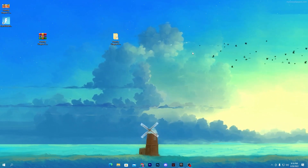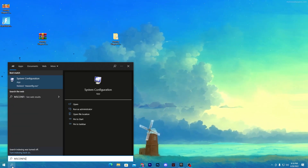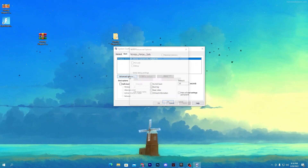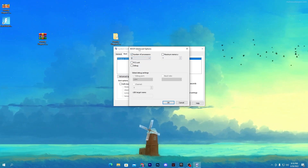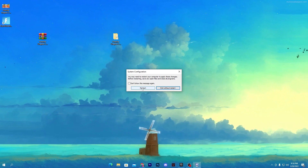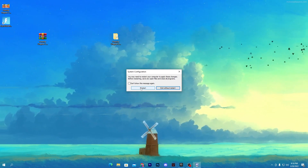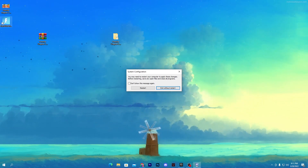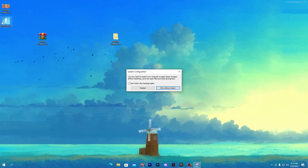Now set your CPU to max potential from Windows settings. Search for 'msconfig', press Enter, go to the Boot section, click Advanced Options, check 'Number of processors', and select the maximum number of processors or threads for your CPU. Click OK, Apply, and OK. Once all settings are done, restart your PC so all registry changes take effect. Then launch Fortnite using the shortcut we created, and you'll get the maximum potential of every component for Fortnite Chapter 3 Season 2.